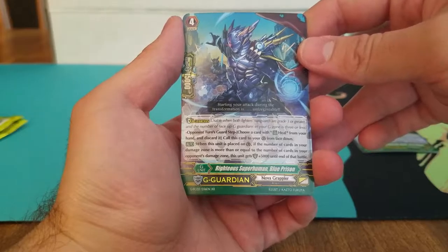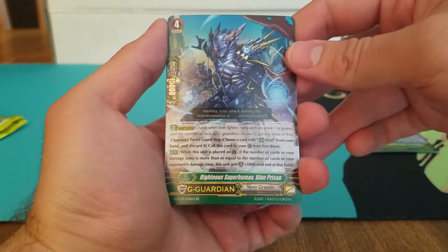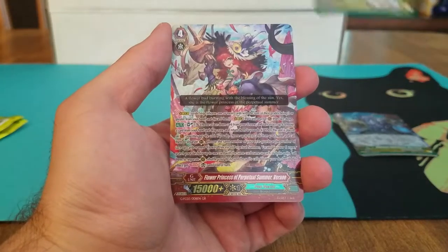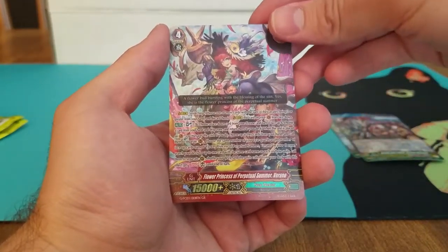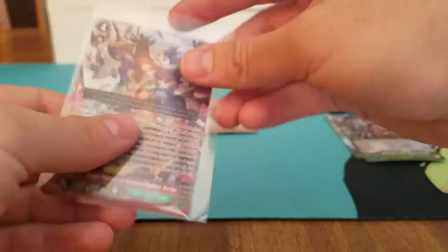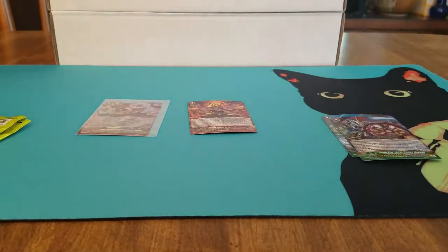We've got Righteous Superhuman Blue Prison for Nova Grappler, G Guardian; Death Star Vader, Demon Maxwell, Link Joker; and Generation Rare — Flaw Princess, A Perpetual Summer Verano, of Neo Nectar. Pretty cool. First G Rare, two packs in.